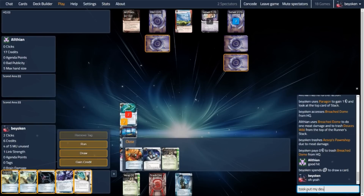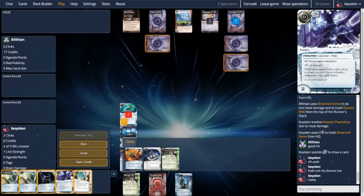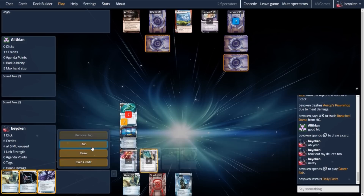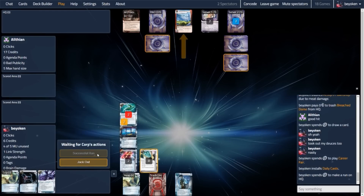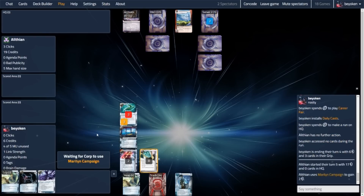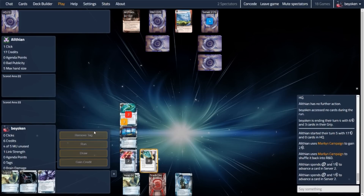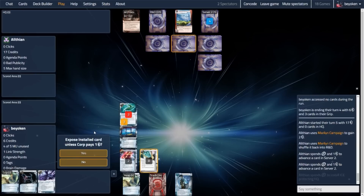So that's really annoying — two very high value cards now in the trash. That is a very good Breach Dome there. From my R&D runs, I do know that my opponent has been drawing into DNA Tracker and Eli 1.0. So the two outer ice that you see — one on R&D and the outermost ice on the remote — one of them's an Eli, the other one's a DNA Tracker, almost certainly. So it's quite important to keep that in mind.